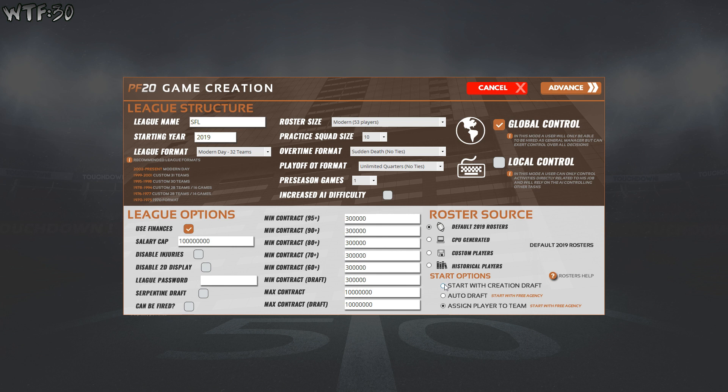I'm going to use the default 2019 rosters. If you click 'start with a creation draft,' no teams are going to have anybody on them and you'll have to draft every player. Auto draft lets the computer do it. 'Assign player to team' puts the players you know and recognize on your team. We're not going to put it on global control — we'll put it on local. Let's hit advance.